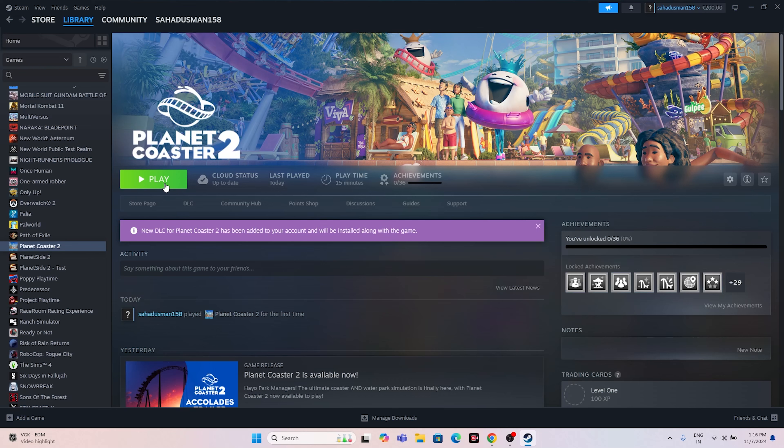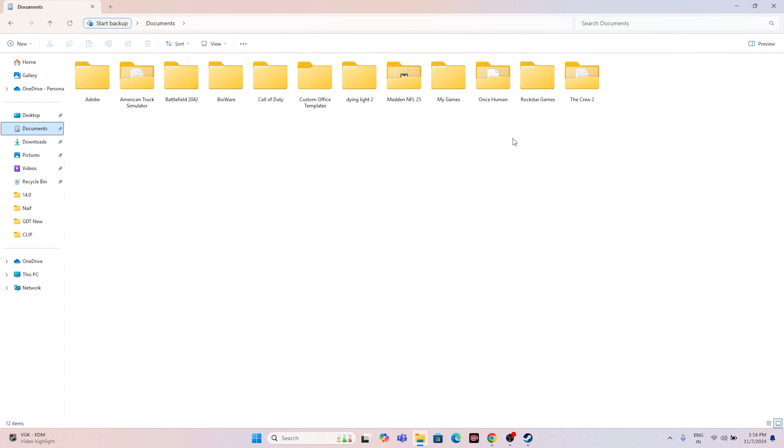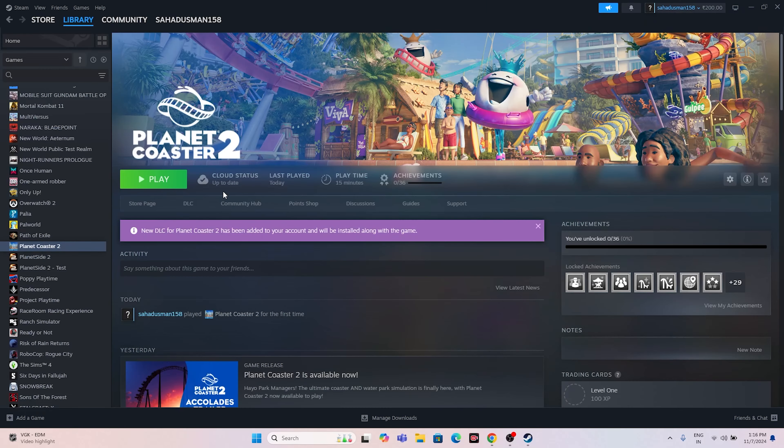The next fix is to delete the saved game files. Open File Explorer, navigate to Documents, and find the Planet Coaster 2 folder — this is created when you start playing and saving game progress. Delete that folder. Keep in mind you will lose all your game progress, but this has worked for many users.